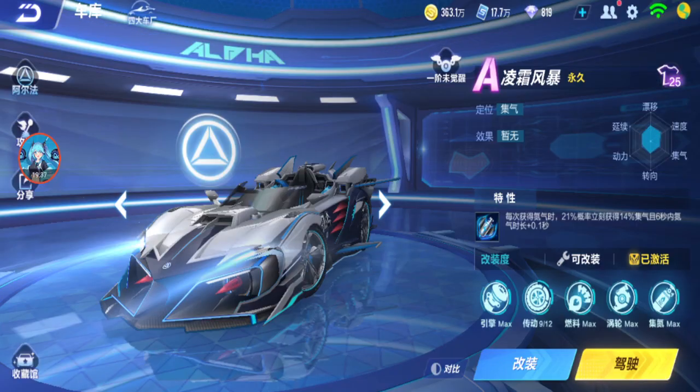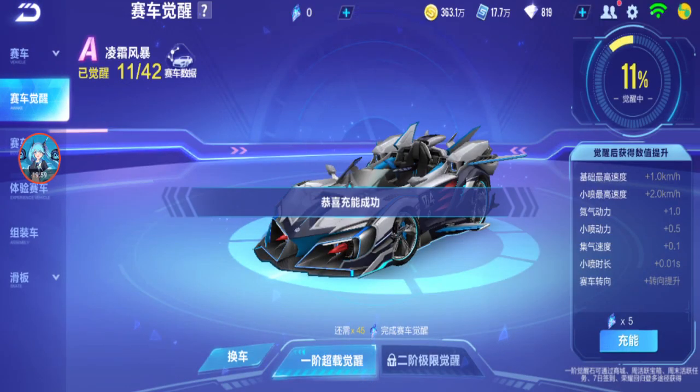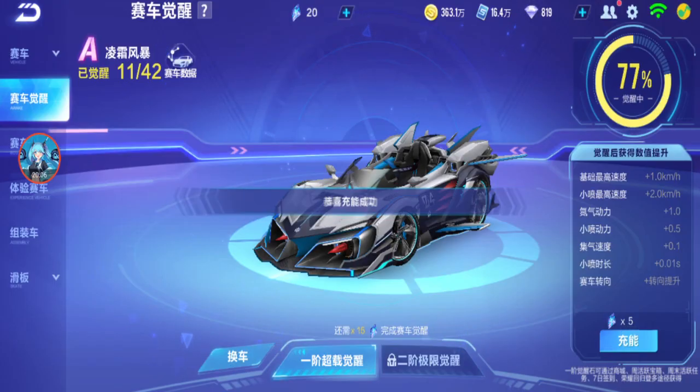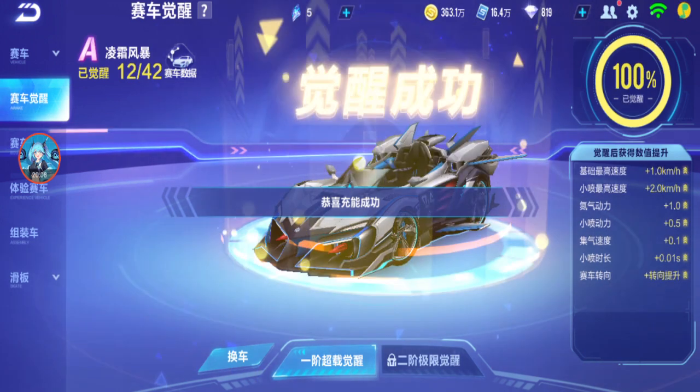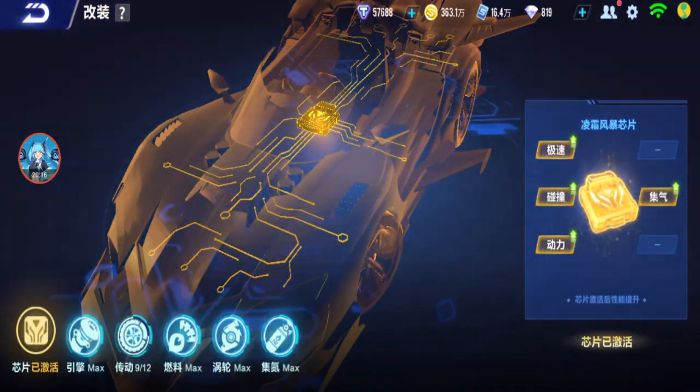Those were all A cars from gacha but also considered kind of free — from the wishing fountain. How about an event A car? Event A cars are usually weaker. Freezing Storm is the first free event A car — let's test it. This one only needs 15 for awakening, so it won't buff as much as the others. Let's see how Freezing Storm does.